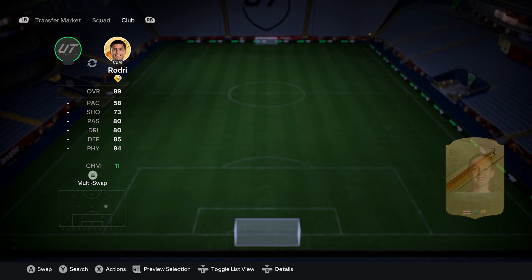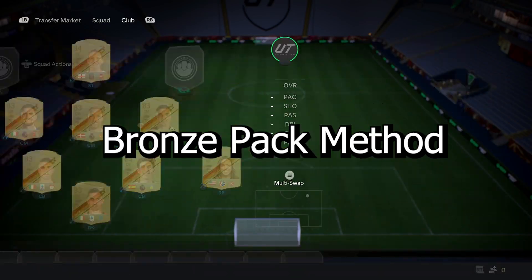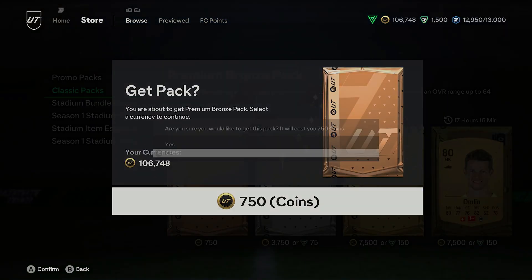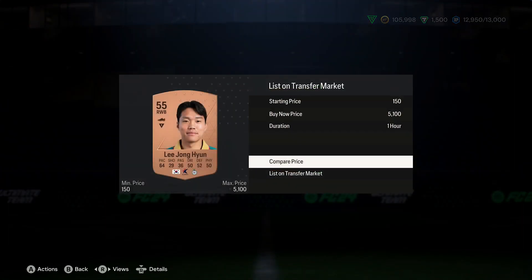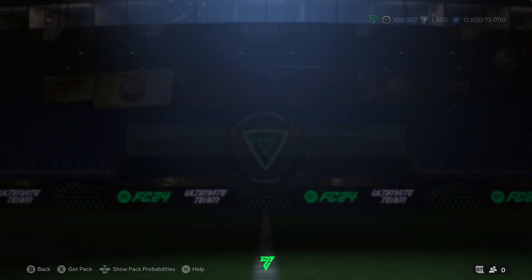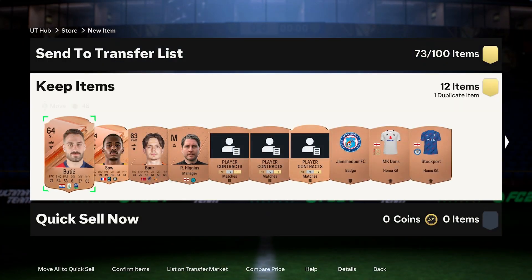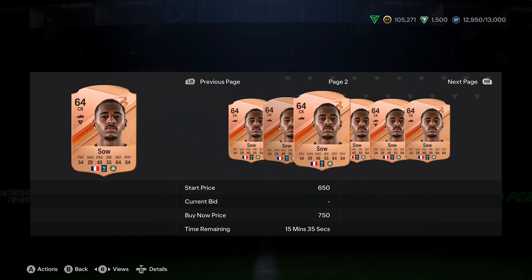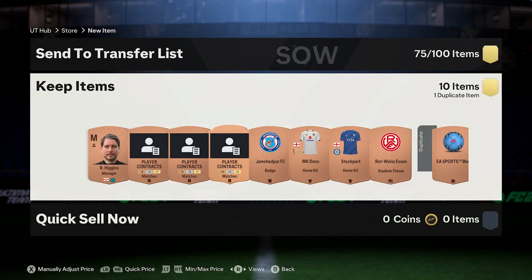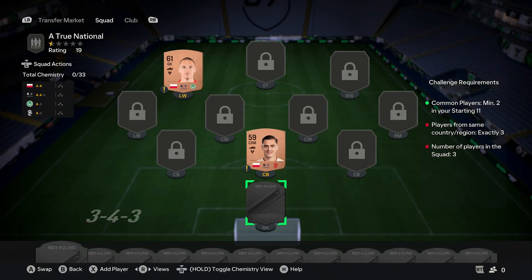One way I was able to complete Madison for free was by using the bronze pack method. I would use this whenever I have some free time — just a few minutes every now and then — to open bronze packs, sell the players within those packs that do sell, store everyone else to my club, and then gradually upgrade them. They go from bronze players to silver players, silver players to common gold, and common gold to rare gold. A lot of the bronze players I've been able to pack have also been used to complete all the foundation SBCs.